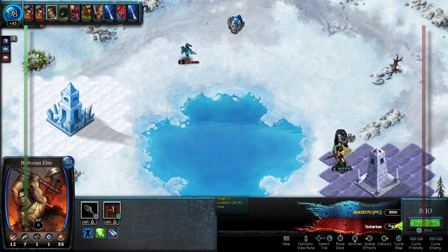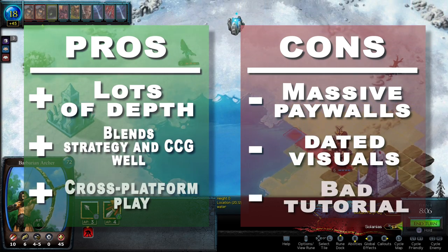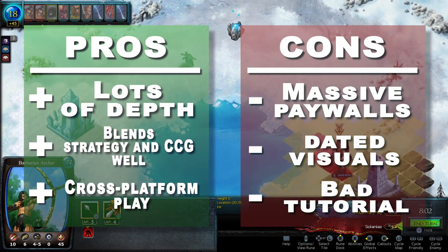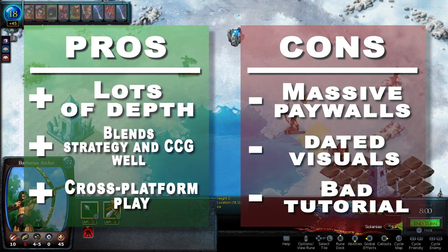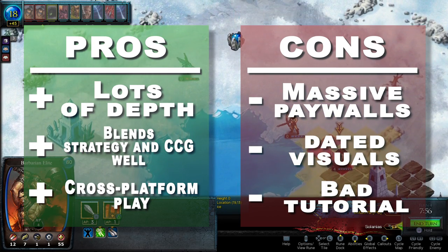All in all, Pox Nora is a great idea on paper that suffers from a ton of paywalls, an old and somewhat bland aesthetic, and a user interface that seriously got lost in translation. If you're looking for a strategy card game, you might want to skip this one and check out Duelist instead. Let me know what you think in the comments below, make sure you subscribe, and keep it locked on MMOHuds.com for all the latest gaming news and reviews.